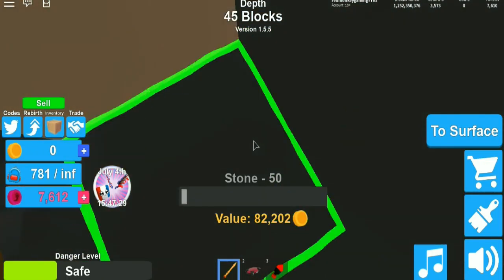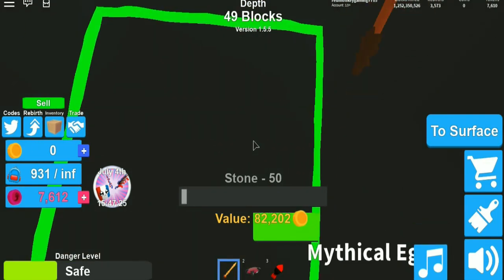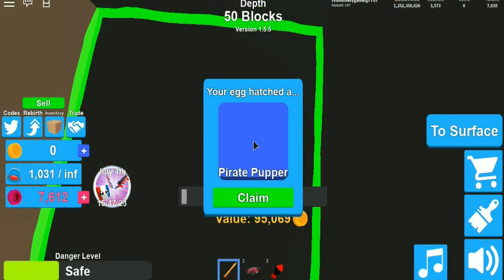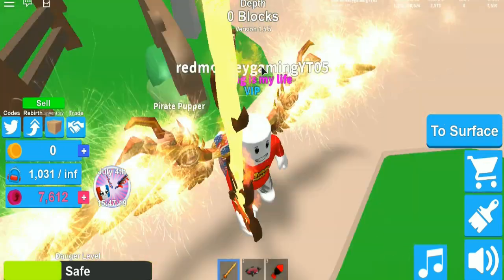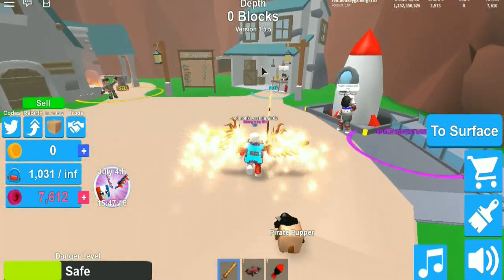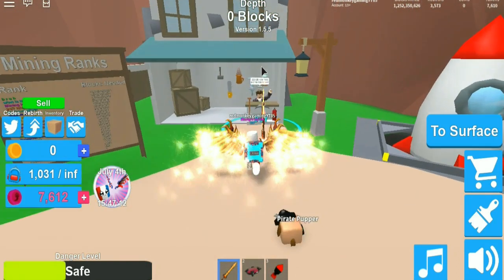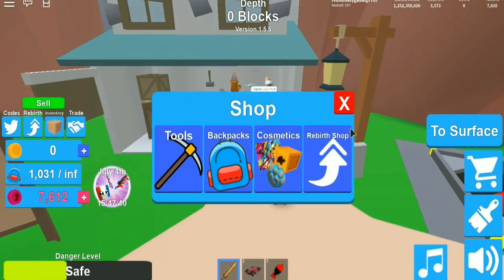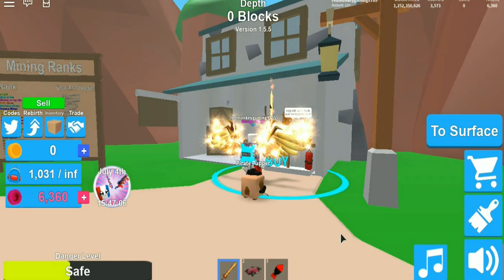700, 800, 900 — we got a pirate puppet! Let's go back to the surface. I'll try to get another one because I've got like 7k tokens, so we're gonna get one or two more.